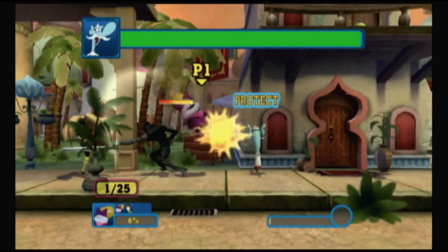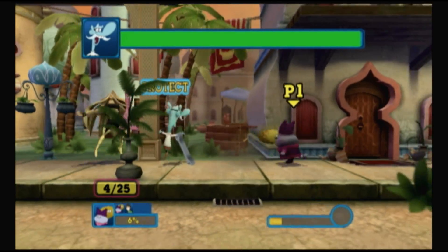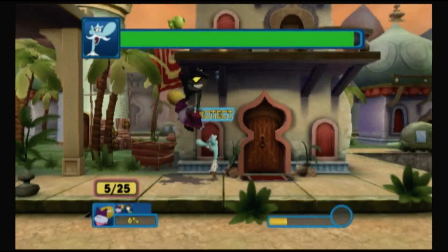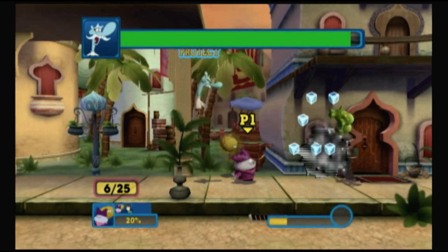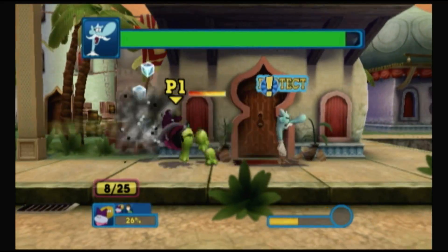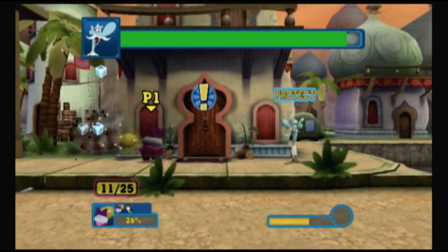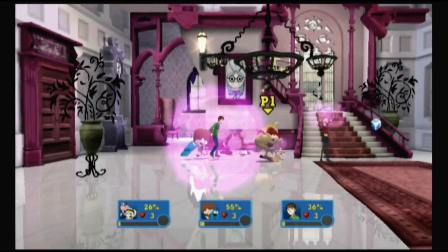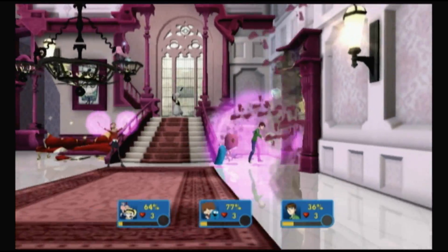Like the original, the idea in Cartoon Network Punch Time Explosion XL is to put the stars of Cartoon Network into a Smash Bros. clone. This is a 2D fighting game with an emphasis on knocking your enemies off the screen, which you do by increasing their damage meters. The higher the number, the further they fly when struck. My problem with this game has never been the idea — the idea is amazing — but where Cartoon Network Punch Time Explosion lets you down is execution. The tight controls and refined gameplay that makes Smash Bros. so addictive is nowhere to be found. Everything just feels loose and slow. It's like Smash Bros. without the Smash.